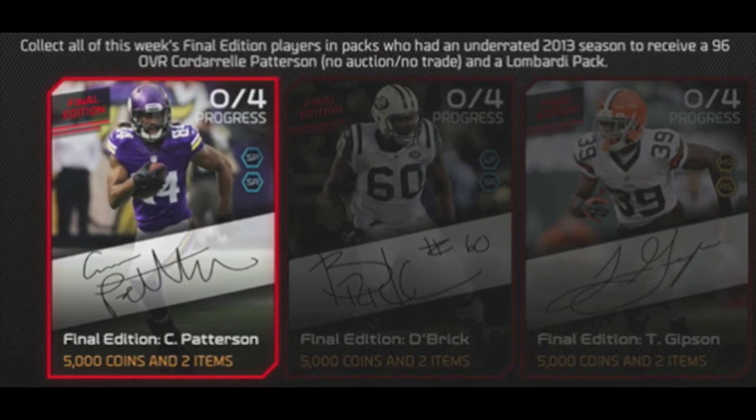So guys, let me know what you think of these new final edition cards. I actually kind of like these ones — it gives you a good choice. It's got some different teams with the Bills and the Raiders, some wide receivers, safety, D-linemen, linebacker, so it's pretty cool. Like always, 5,000 coins, a Lombardi pack, the Cordero Patterson. So I hope you all enjoyed. Drop a like if you did, subscribe if you haven't, and I'll catch you guys all in my next video. Peace out, guys.